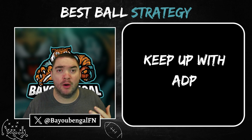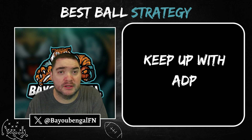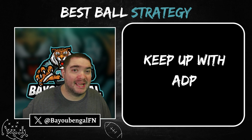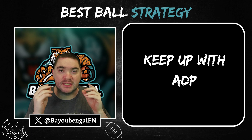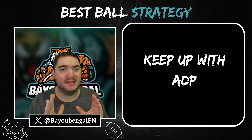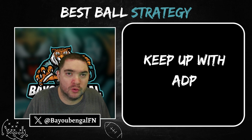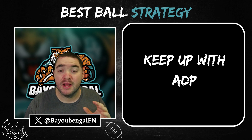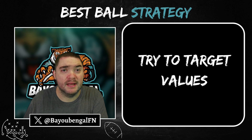Another thing you want to do: keep up with the ADPs. ADPs are fluctuating up and down every single day based on how many people are reaching for players. So if you're used to getting a certain player in round three but he's fallen to the back end of round four, now you can grab another stud in round three and still get your guy in round four. Always be looking at the ADP and where players are going. Don't reach 24 picks early for your guy when you could move up just seven or eight picks and still get him while adding more firepower to your team.